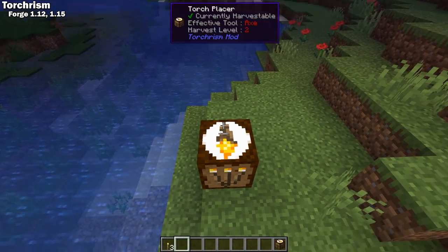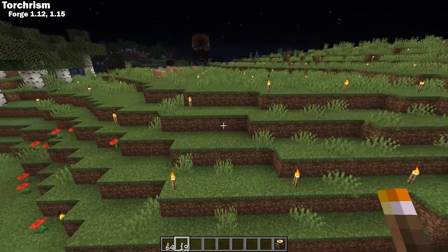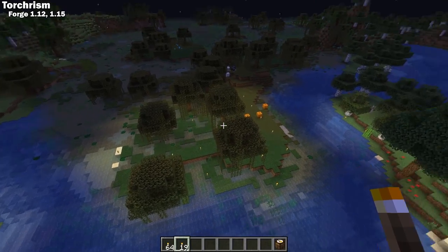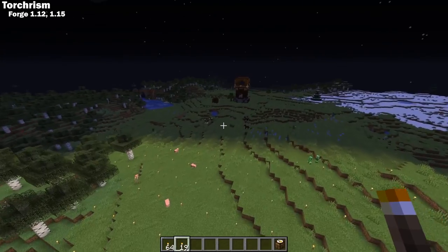It will perfectly light up a 75 by 75 block area, placing a torch every five blocks in all directions, returning any unused torches to your inventory.